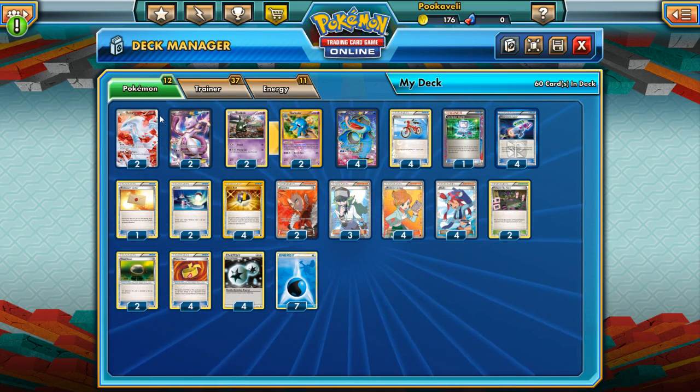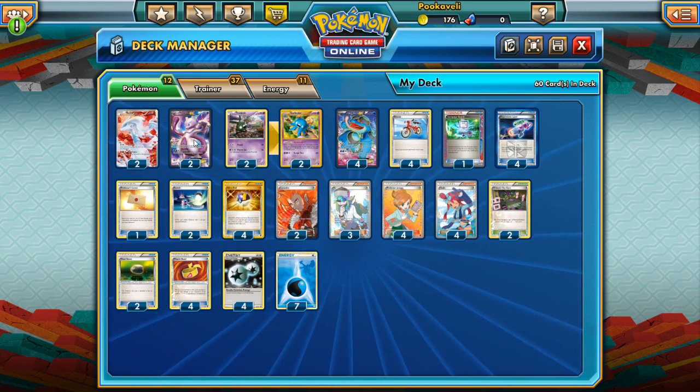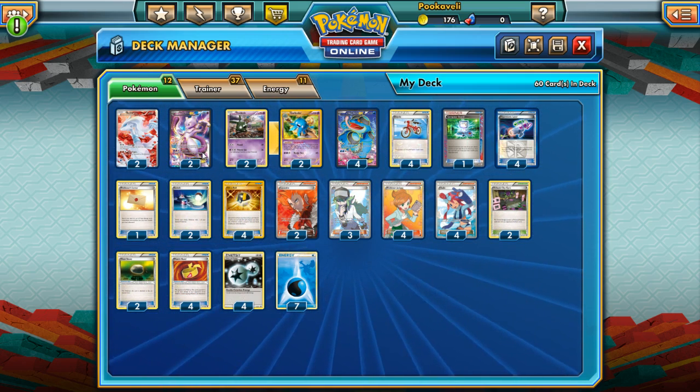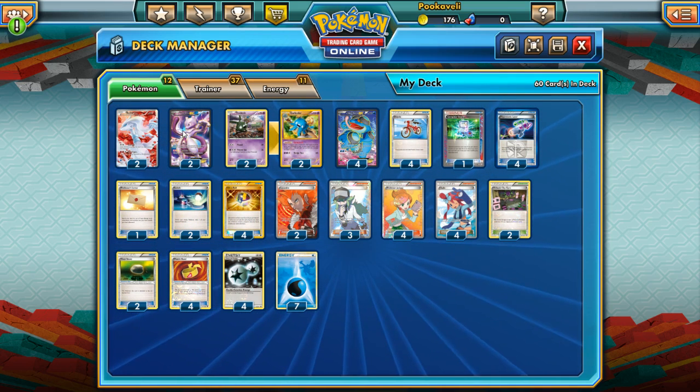Our other Pokémon serve specific roles. First is Mewtwo-EX: X Ball is very strong, and with time spent using Quaking Punch to set up, we can build a big Mewtwo and use X Ball to knock out all sorts of things. It's particularly good against Lucario-EX, which is a potential problem for Seismitoad. Mewtwo is just a solid attacker in general, and we have the DCE to power it up.